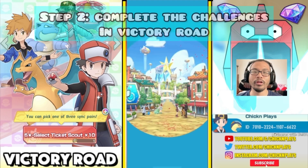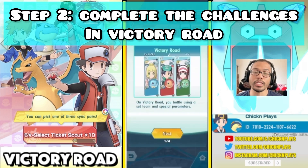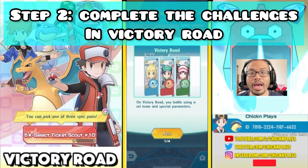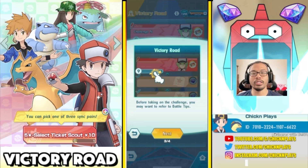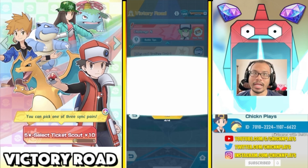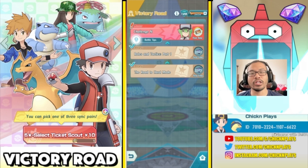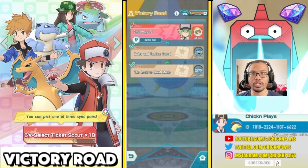Once you unlock Victory Road, you will have to complete the following challenges. Victory Road has specific teams and special parameters. In order to win, you should take your team's tactics and choice of moves into consideration. Click on those battle tips as you go through Victory Road. Even if you might have lost, you can always repeat and come back into it, so always click those battle tips and go through each mode.